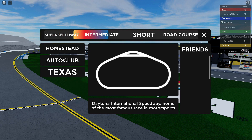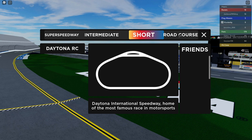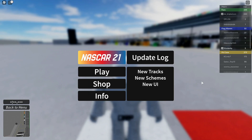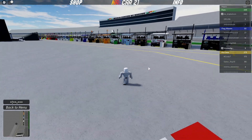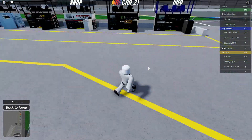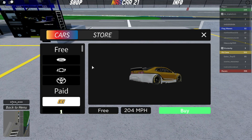You've got 10 different tracks — your super speedways, intermediates, short tracks, and road courses. We're going to head off to Daytona for our first track. Here we are at Daytona, we're going to click play and get started. It looks like a beautiful track, very nicely designed with a nice shiny gloss and the victory lane right here. They've got free cars for first-time players in the game.